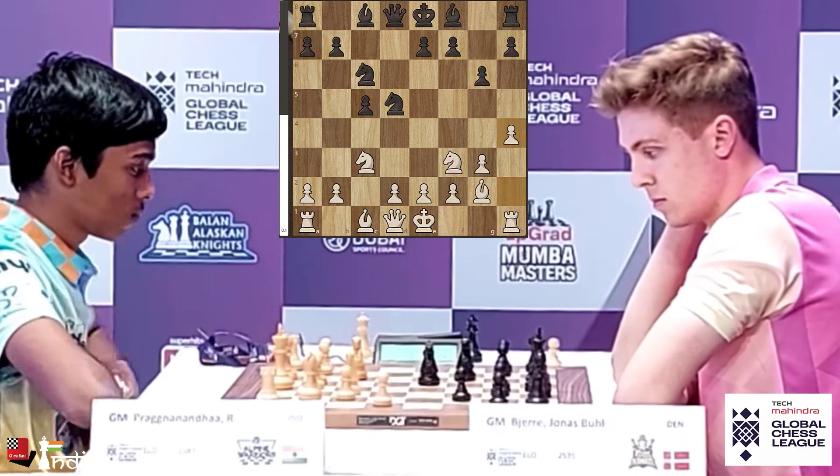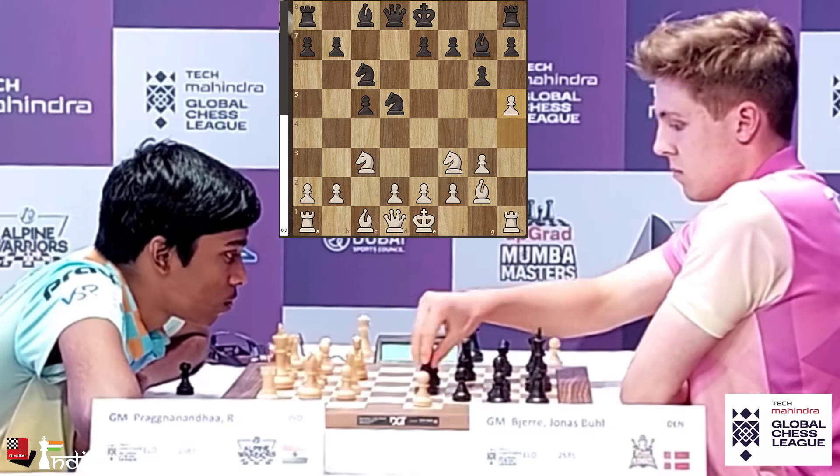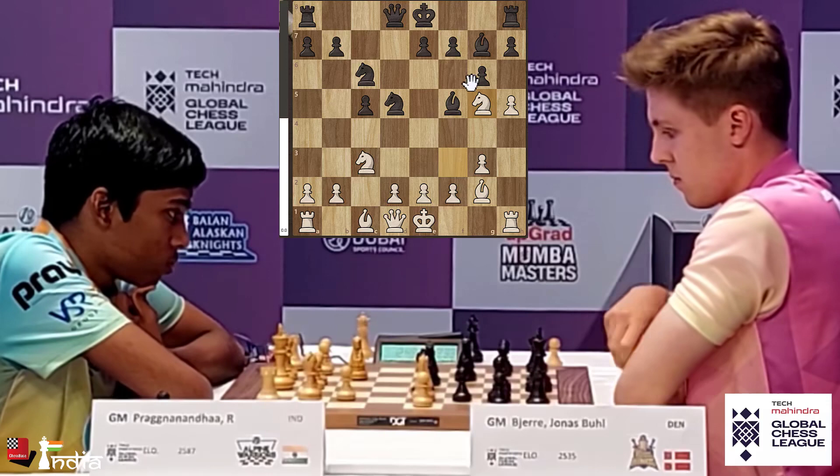The Bishop will come out and Black can castle. But will Prajnananda castle here? No — he goes H4, an interesting move. With the pawn on G6, Praj says he has a possibility of using it as a hook to open up the kingside, and that's the reason he plays H5. Jonas brings his Bishop out to F5 and the Knight comes to G5.